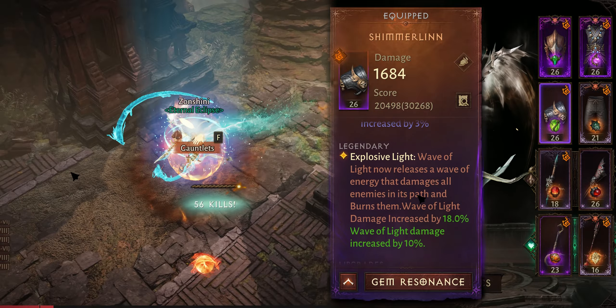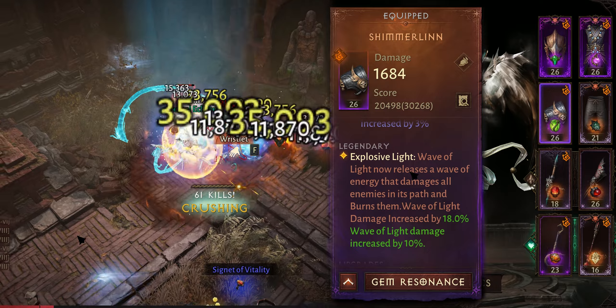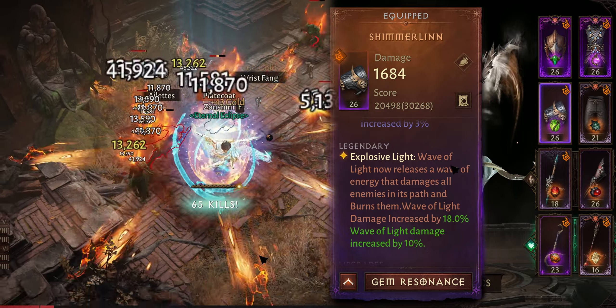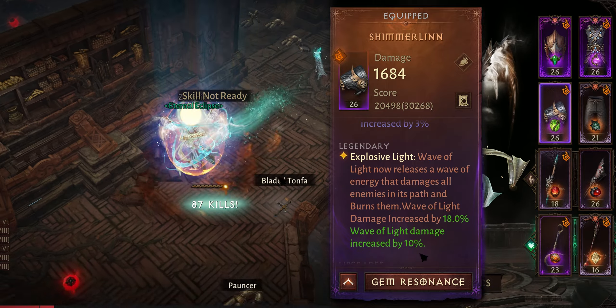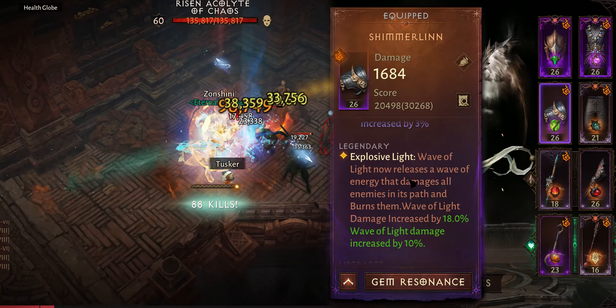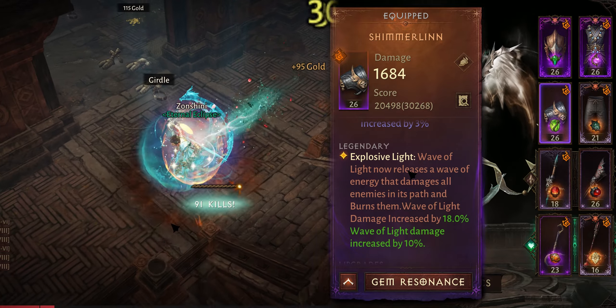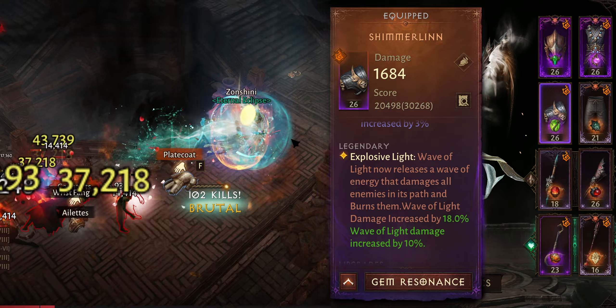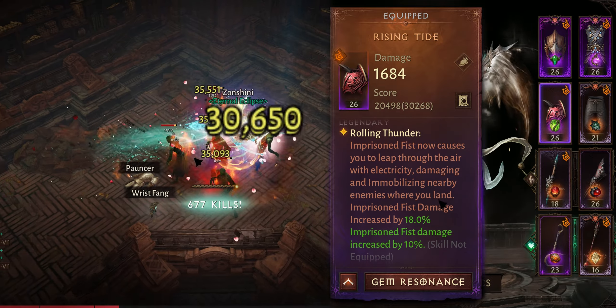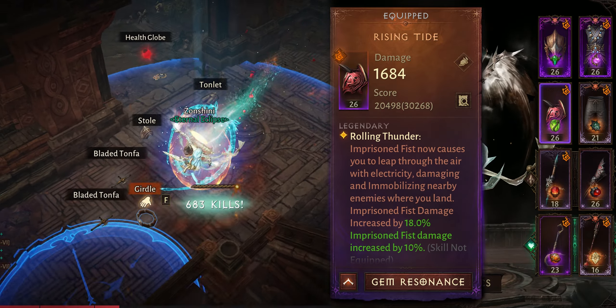For the Wave of Light variation, we use Shimelin, which basically explodes your whole screen. You don't need awakenings here — I have it as my fourth awakening but it's not required. Your awakening slots should first go to Shield to Send.